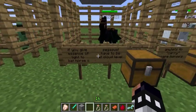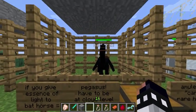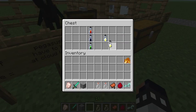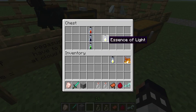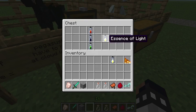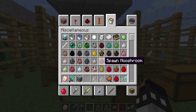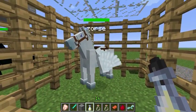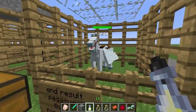To get a pegasus, give an essence of light to a bat horse — but you have to be at cloud level when you do it. To craft the essence of light you first need the essence of undead, essence of darkness, and essence of fire. It's quite hard to obtain. Once you apply it to the bat horse at altitude, it transforms into a pegasus.